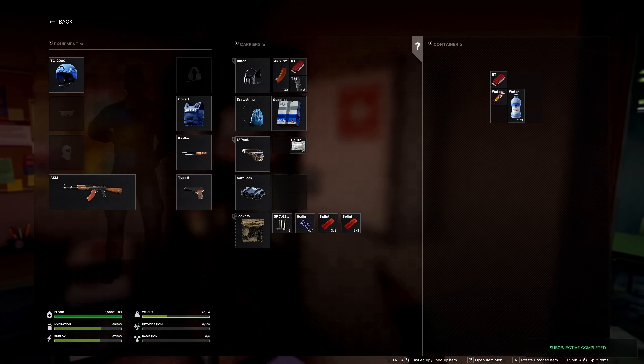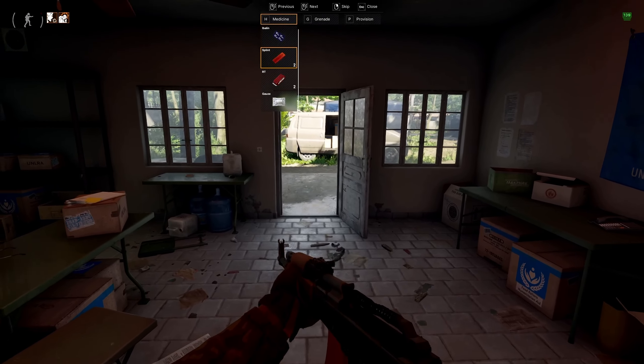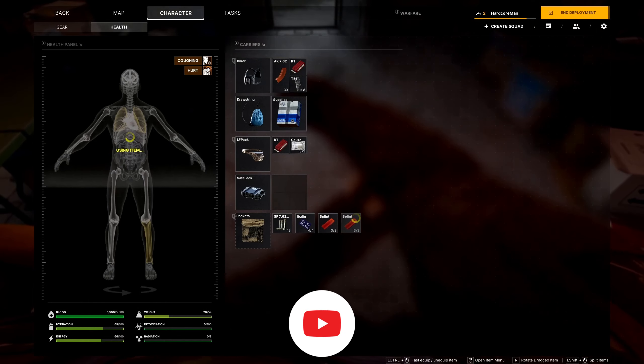The UNLRA medical supplies is a 2x2 item that goes into your inventory. Once you pick it up, you just have to head back to base and hand it over to Labrat. And that is how to complete Meds Wanted.